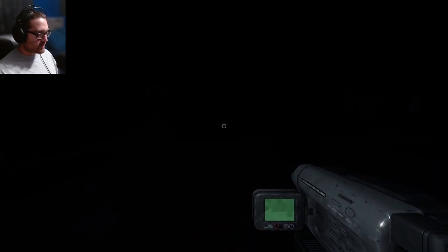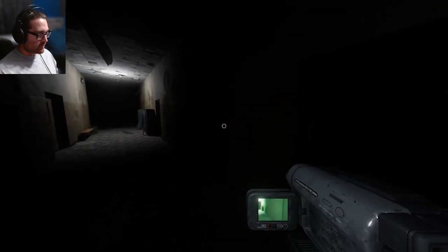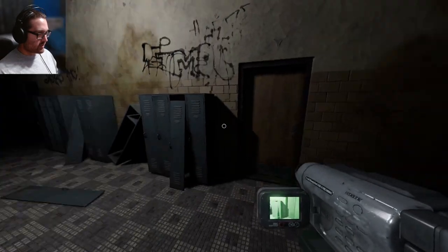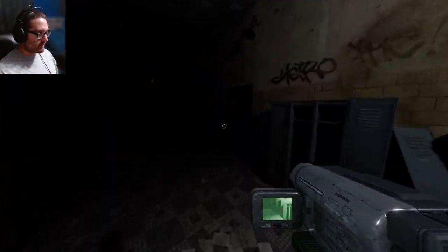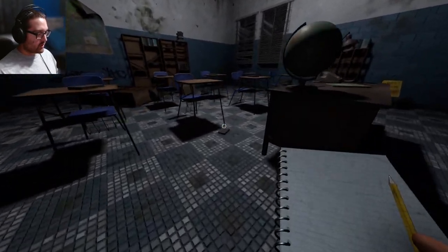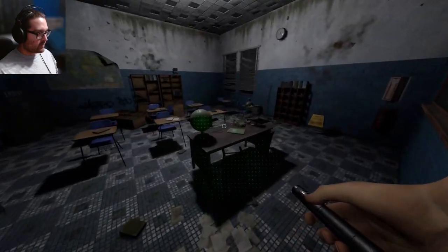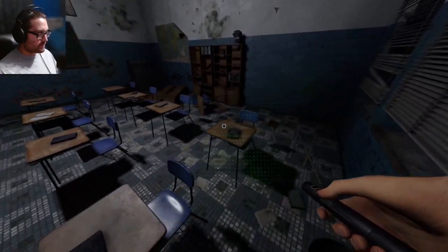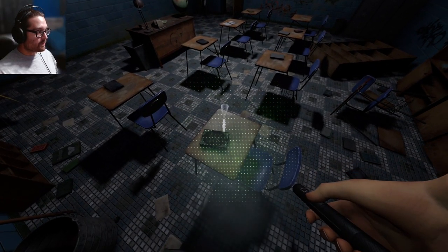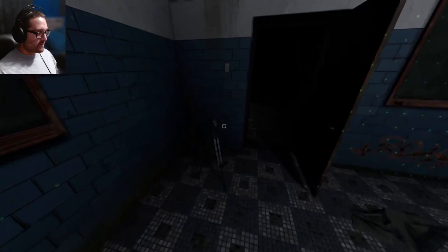Oh, the breaker's already on! Once again, I did not turn on the breaker — these ghosts are so nice to turn it on for me. There should be a light switch right here — I have to look through the camera again. There we go. Alright, classroom five — actually, that was the library. Maybe classroom five is down here. Maybe this one — oh my god, yes it is! Putting down the writing book here. We have DOTS again, I'm going to set it up at the door. Okay, maybe we'll get something out of that — I have everything set up in here.